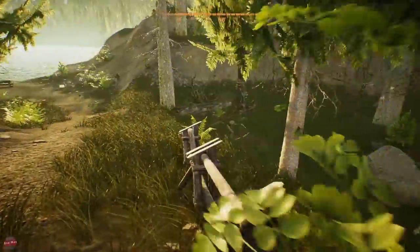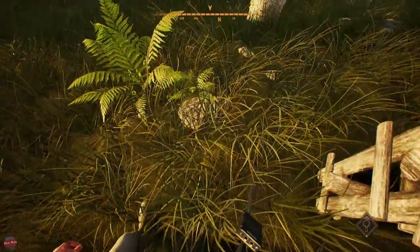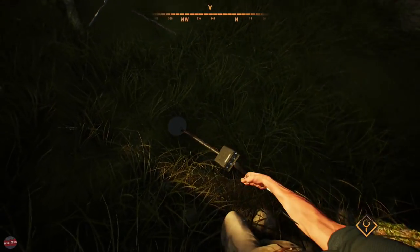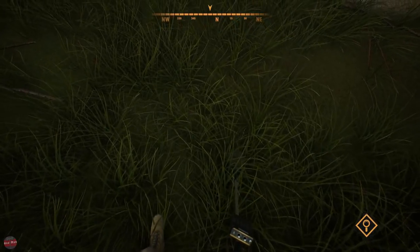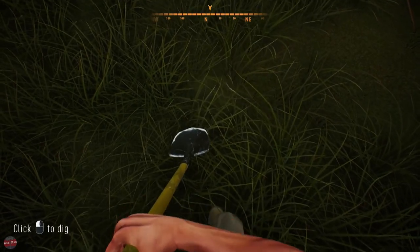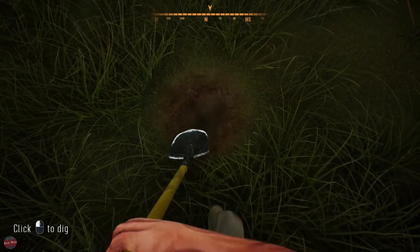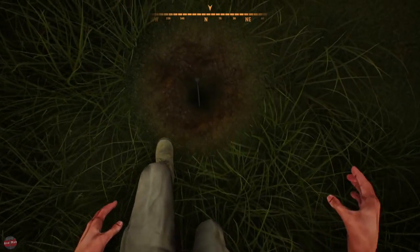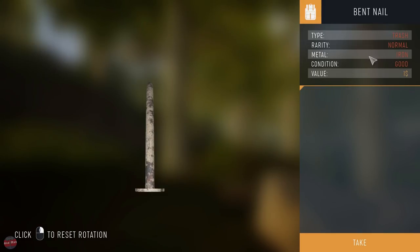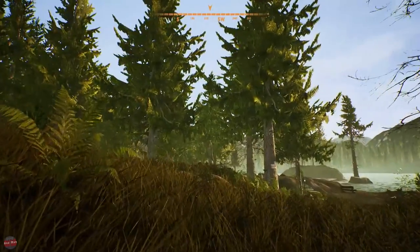We're on our way to becoming a millionaire. I knew there'd be something down here. Got it straight away - look at that, we're becoming like some expert treasure hunter. Show us what we've got. Is that a nail? Please tell us it's not a nail. God damn it, I don't want a nail. It's a bent nail - even better. That was worth my time. Thanks for that.